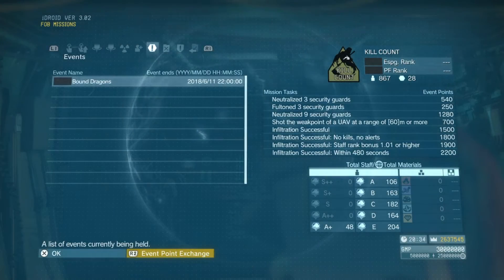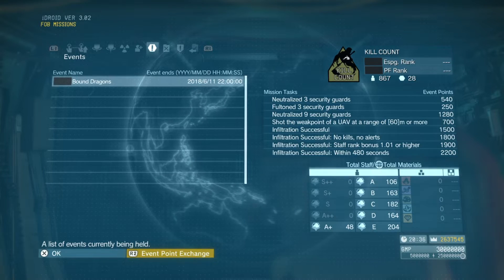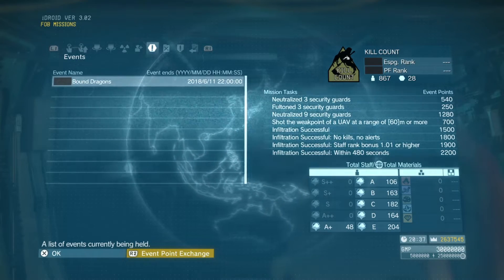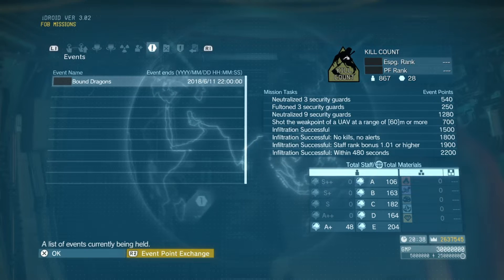Greetings, and welcome back to another Metal Gear Solid 5 FOB event guide. The FOB event for the next two weeks is going to be the infamous Bound Dragons FOB event, lasting until the 11th of June.